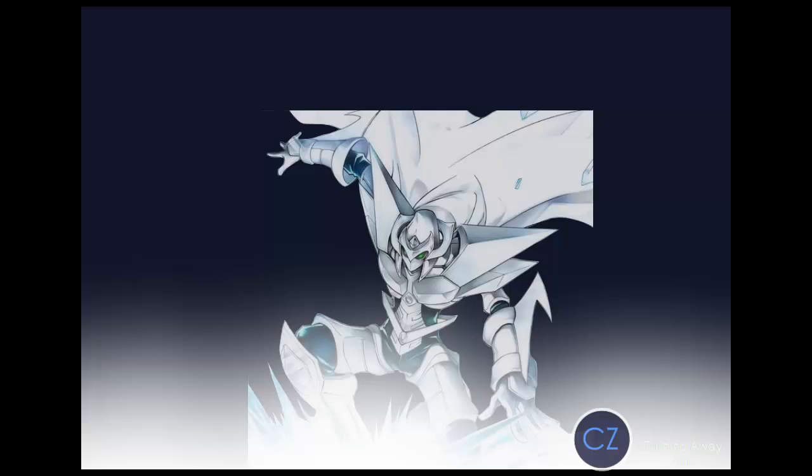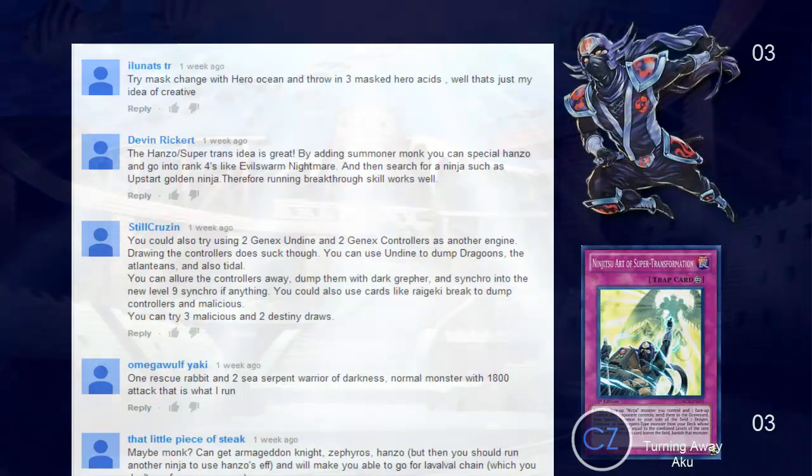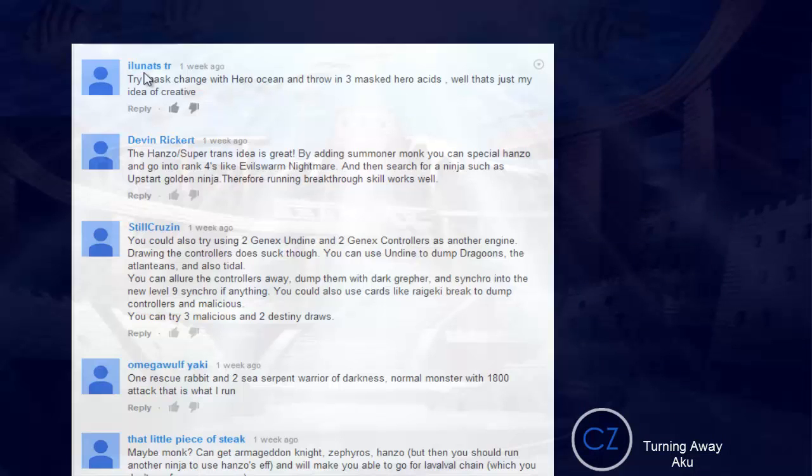We're going to look at the comments from the last video. Kakashi Kyle left a comment saying you need to run three Super Transformations with three Hanzos, because you want to draw into them rather than searching through Hanzo. At first I was against it, but now I completely agree. Veiler really hurts and MST is always a thing — if they Veiler your Hanzo, you have one in hand; you summon Hanzo, search out two Super Transformations, they MST one, and you still have another. I really like that.